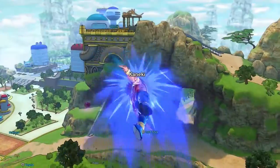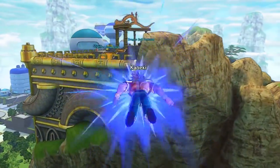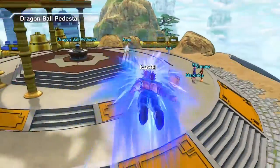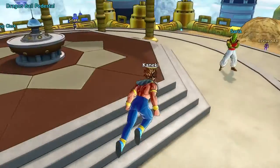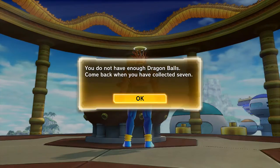Now that you've got all the Dragon Balls, there's going to be a little marker over here. Just go fly over there to the pedestal and click Examine. It said I do not have enough Dragon Balls — come back when collected. So I still needed more at this point.